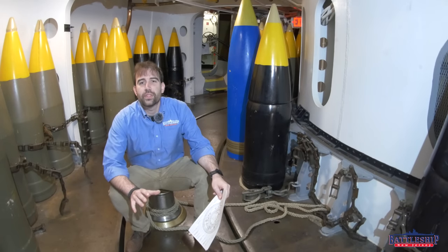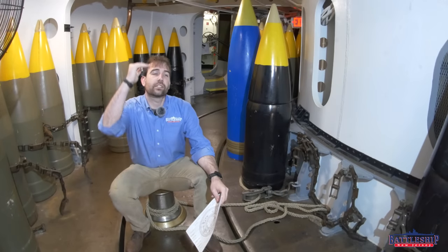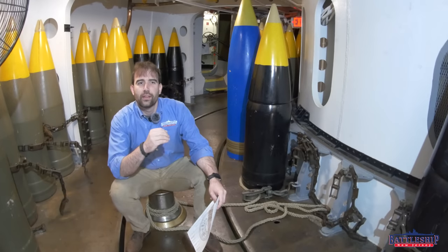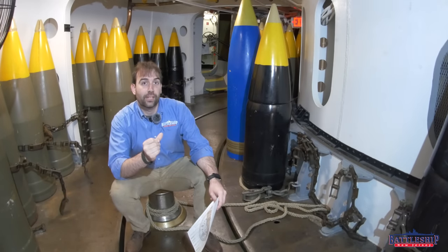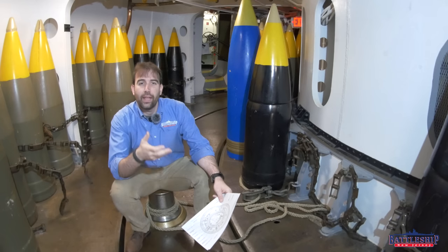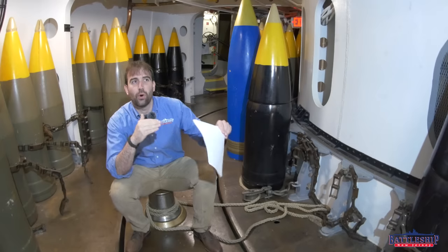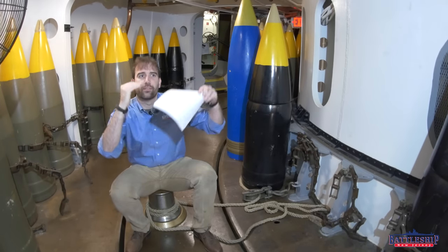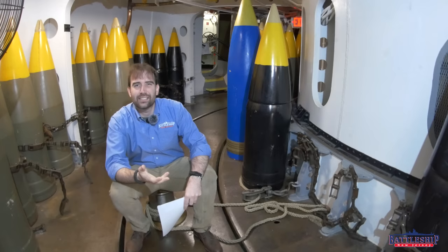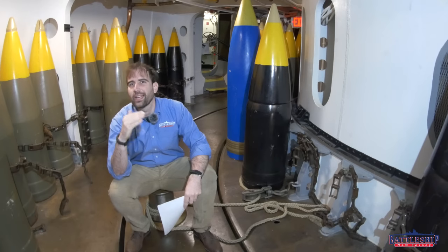Now we are on the shell deck. Each turret has two shell decks, one stacked on top of the other. We're in the lower shell deck right now because that's the one that's restored. Each shell deck, in theory, has duplicate personnel. In practice, it seems like in World War II they had duplicate personnel — you can alternate sending a shell up from one level to the next so you've got twice as much time. By the 1980s, it seems like this is another place where they cut it down — just enough crew for one shell deck at any given time.